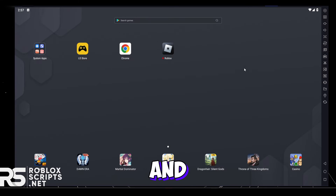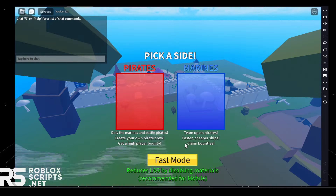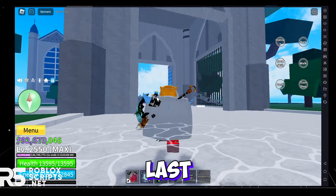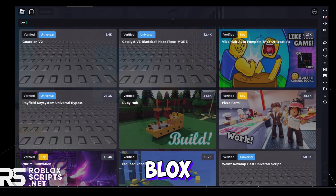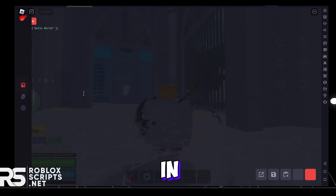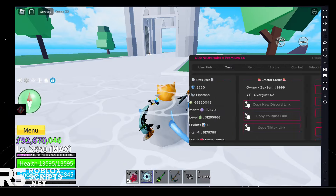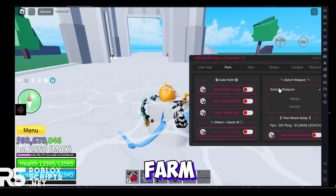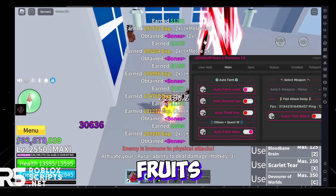Once you're done, get in the game. For LD Player, I'm joining Blox Fruits. Enable Fast Mode to reduce lag. Drag out the UI from the left and go to Global Scripts — I'll type in Blox Fruits and search. I'll select Hoa Hoa VIP and click Execute, or you can paste in your own script in the editor tab. The GUI will load up and I'll enable Auto Farm Level with Melee.